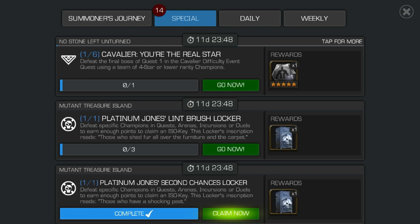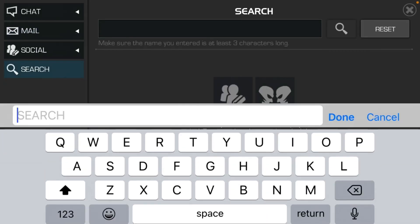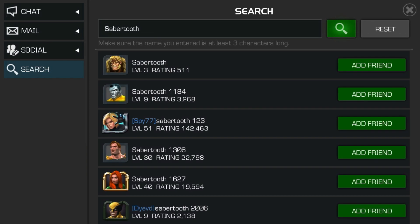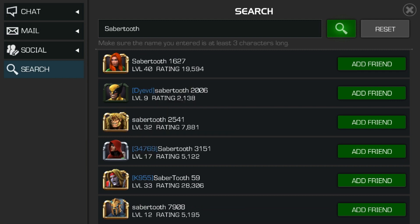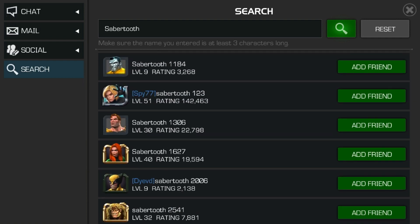Let's see an easy duel for today — it's Sabertooth. We need to type here 'Sabertooth' and you will have this duel. It's a four-star, not bad for bigger players, but for small players it's hard, and I try to give you every time the easiest way possible to get those keys.